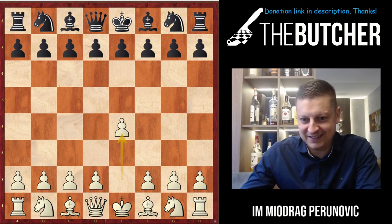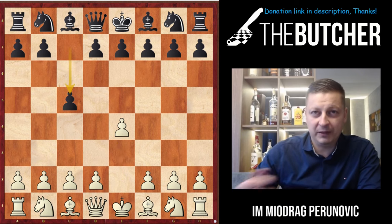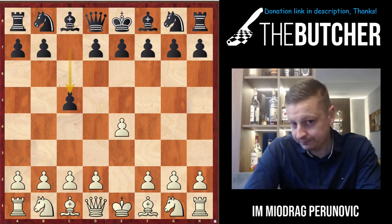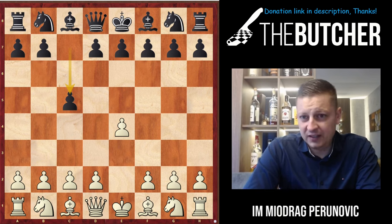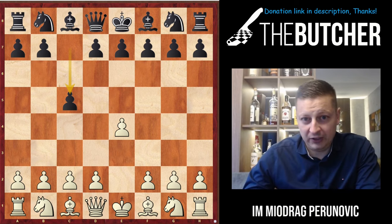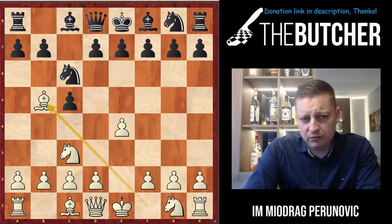Let's get started. I was White. I opened up the game with e4, my opponent went for c5. By the way, my opponent was a Turkish FM rated online 2620. So after e4 c5, I played Nc3, Nc6.